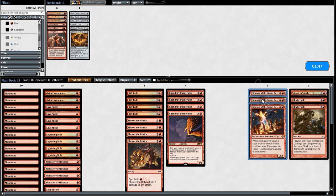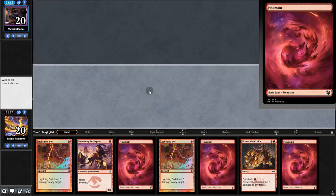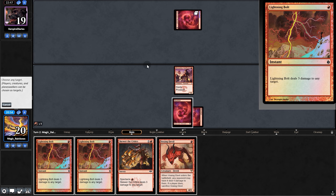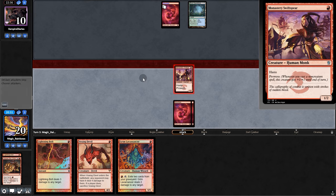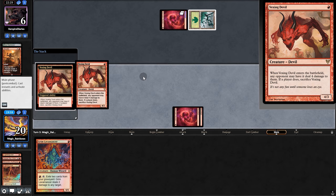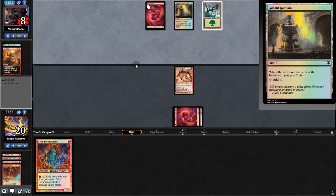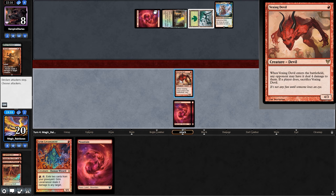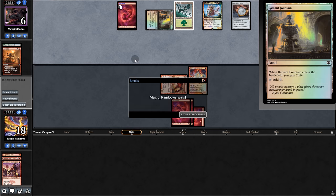Going into game two, we're dumping the Eidolons. We mull a bad opener and keep. Monastery, opponent copies our land. Vexing Devil — Bolt, Skewer, spank for three. Opponent plays land and passes. Lavamancer, swing for one, they Bolt it. They brave the Monastery. Play Vexing Devil — they let it stay. Life gain again with a Clothy — gaining 2 life per turn is pretty brutal. Swing for four, play Lavamancer, pass back. They go back to six, play Amulet — they concede.